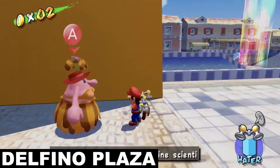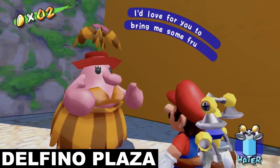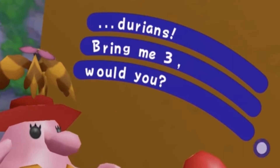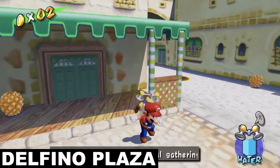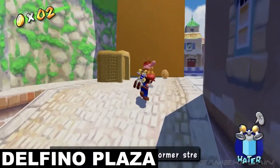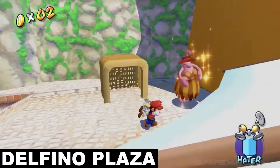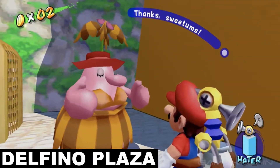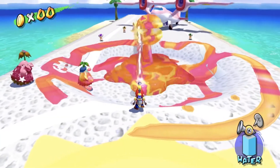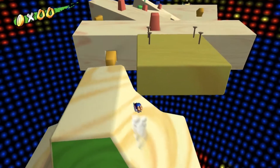And by far the worst blue coin is this one right over here. You'll notice a pink Pianta lady standing next to the left side of the Shine Gate. She wants you to bring her three durians. Now you might think to yourself, what the heck is a durian? Then you realize it's the only fruit in the entire game that you can't pick up and carry — all you can do is kick it around like a soccer ball. You also don't have much control over it, which is why this blue coin is known for being so aggravating. All I can say for this one is good luck.